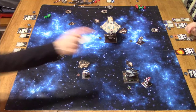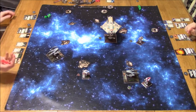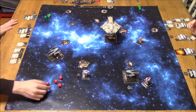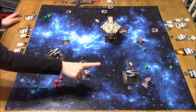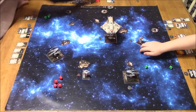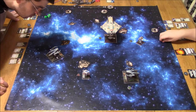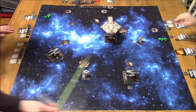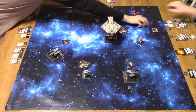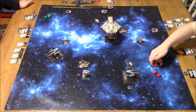That gave me an evade token — it should have given me an evade token; I'm surprised I didn't take it right away. So that was 4 damage on that A-Wing, and he's off the board. A-Wings only have 2 shield and 2 hull, so that was one A-Wing down. But now my other IG is in the sights of 3 different ships.